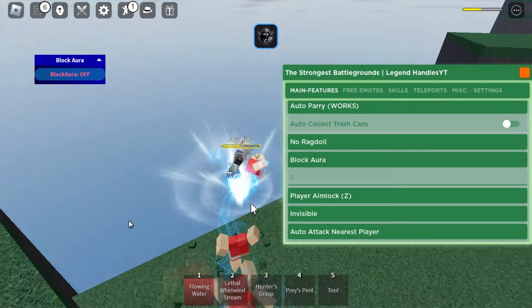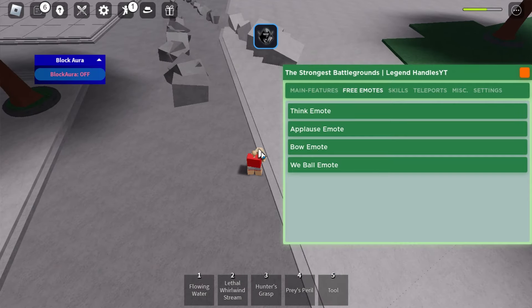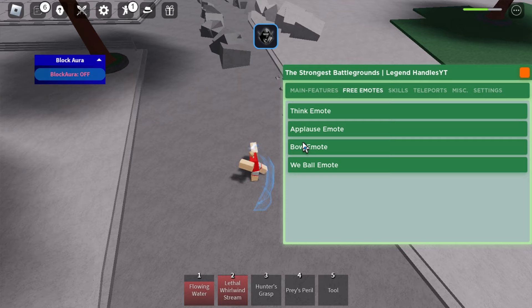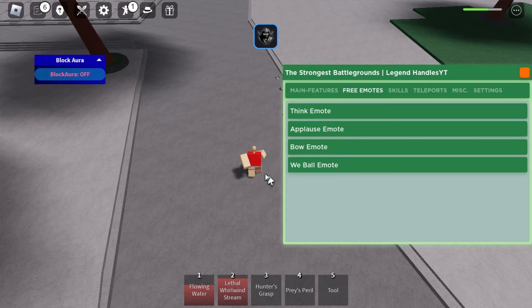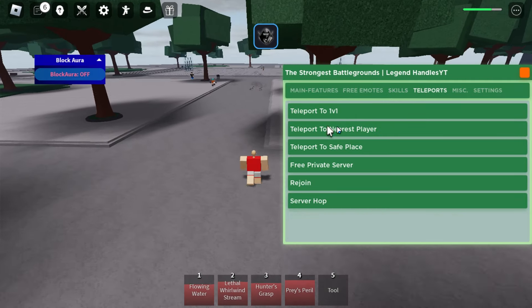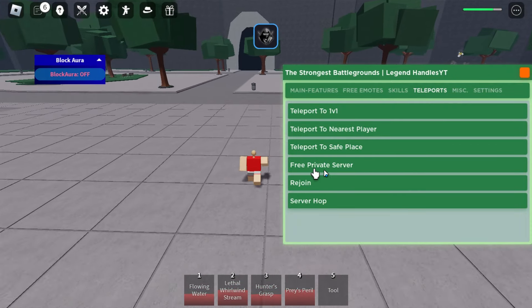As you can see you can just fling them off the map. There are also free emotes — everyone can see these by the way. There's applause, bow, and ball. There are also some teleports: a 1v1 teleport and a teleport to the nearest player.